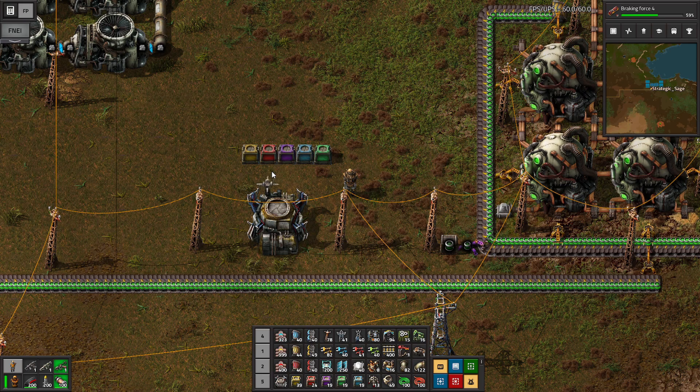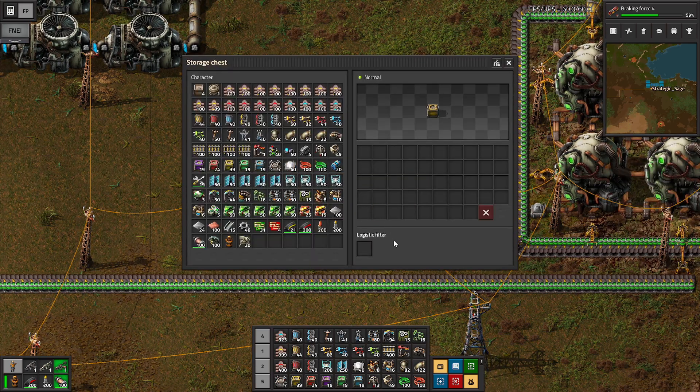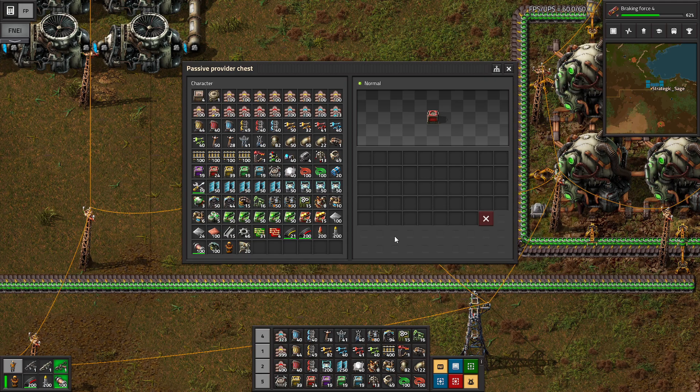For any detailed questions about those, just check the link in the description below. The storage chest gave us a low priority source and destination, and also gave us the logistic filter, which we use quite a bit in our supply depot, limiting the chest to only one type of item and controlling our flow of material that way. The passive provider is only a source, not a destination — again low priority — and is perfectly fine with letting items sit in there indefinitely until they happen to be needed.